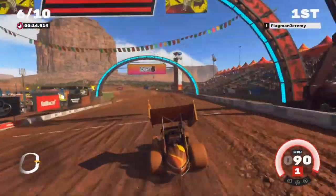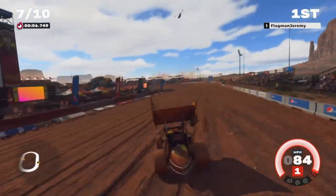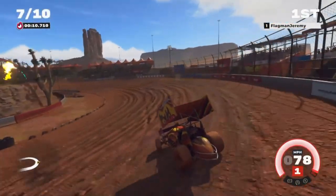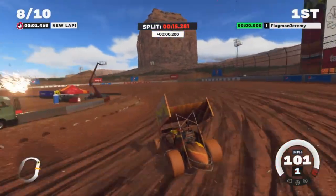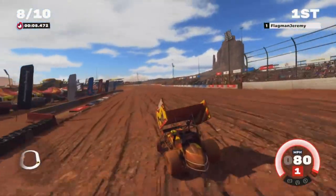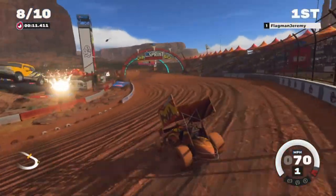Another thing you should keep in mind is that the lower groove — the lower lane — is the fastest lane. But you don't want to get so close that you bounce off the inside, because if you hit the inside wall your car is going to bounce way right and you're going to be constantly correcting the steering. So you want to leave a little bit of room between your left front tire and the wall and just hover that lane all the way around.